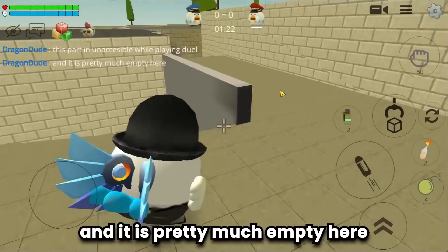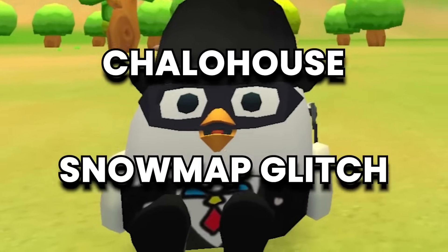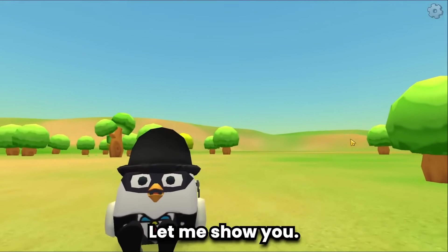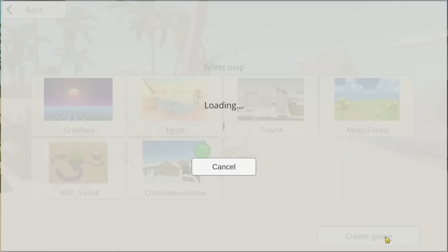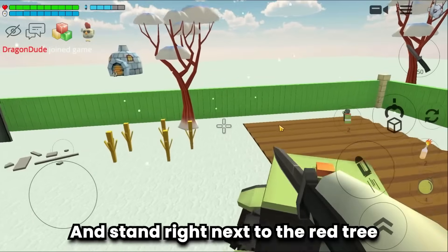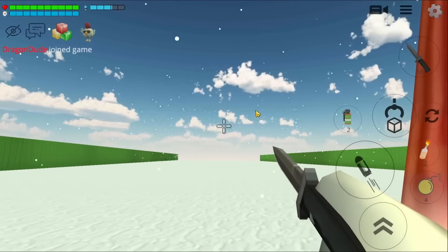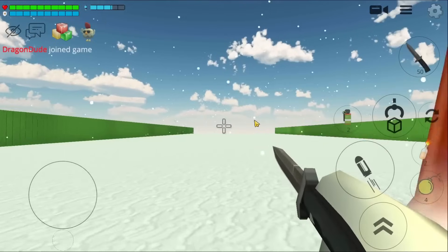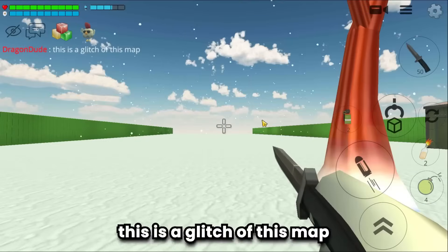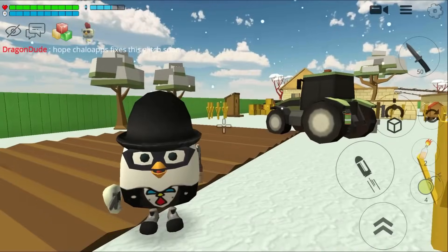Next is the Chaloax snow map glitch. Head towards the area where there's a tractor and stand right next to the red tree, then turn around. This is a glitch of this map — hopefully Chaloax will fix this soon.